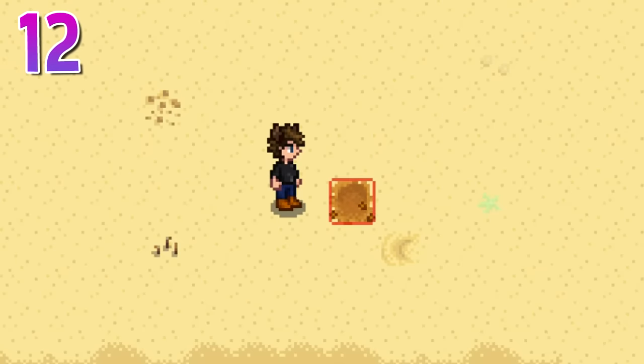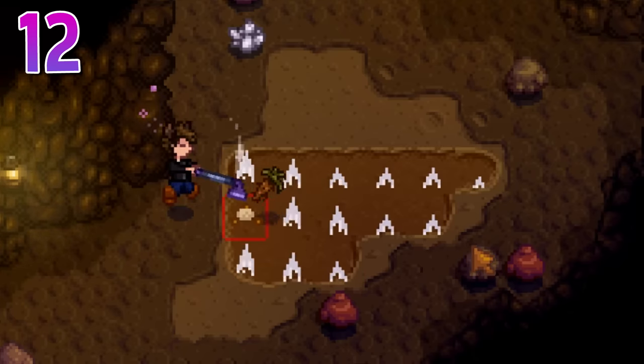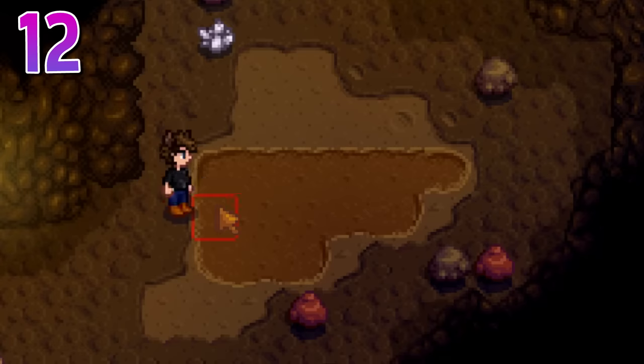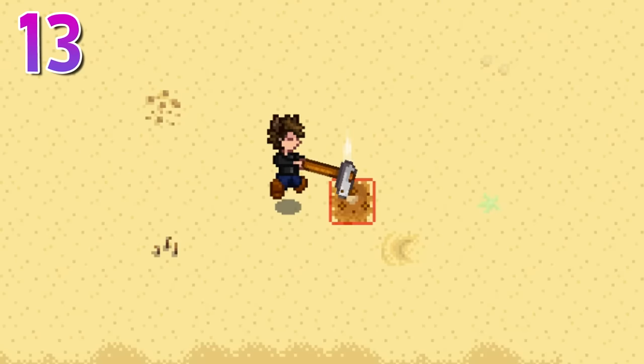Pickaxes can undo tilled soil, allowing you to get even more drops from the same patch. This is especially useful if you're trying to get items from hoeing soil in the mines where it isn't as common, or if you accidentally hoed a spot on your farm where you want to place an object. Speaking of hoeing, there is a way to manipulate the game to give you clay every time you hoe a spot.